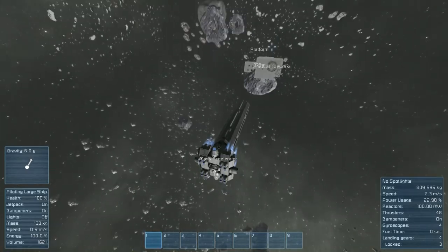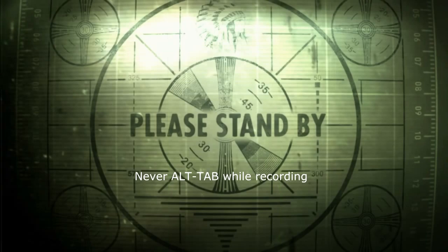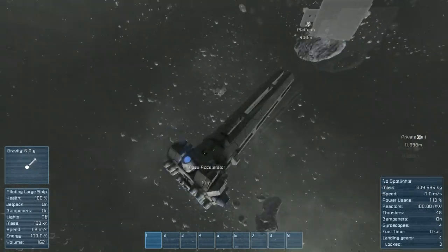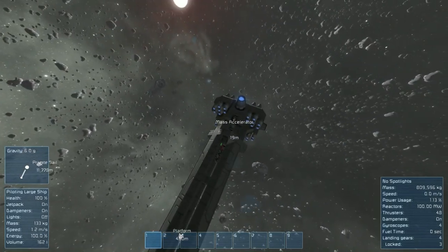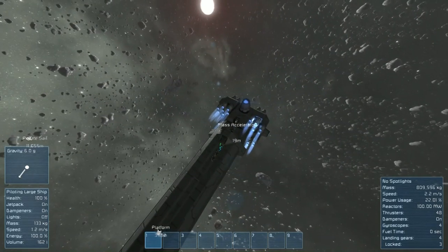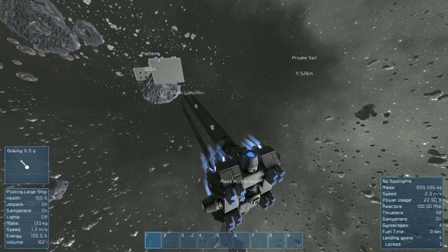Alright, firing in three, two... Tell me when you're going to activate it. Three, two, one — and then launch yourself. It's K — open the panel with K. Alright. Launch yourself. And then watch. Yep. Watch — jetpack off. Boom. Oh, wow.